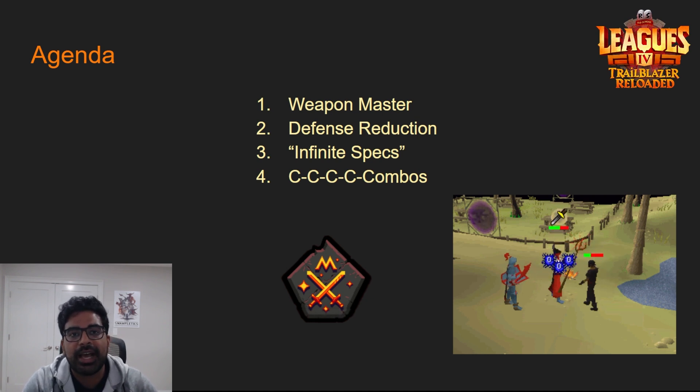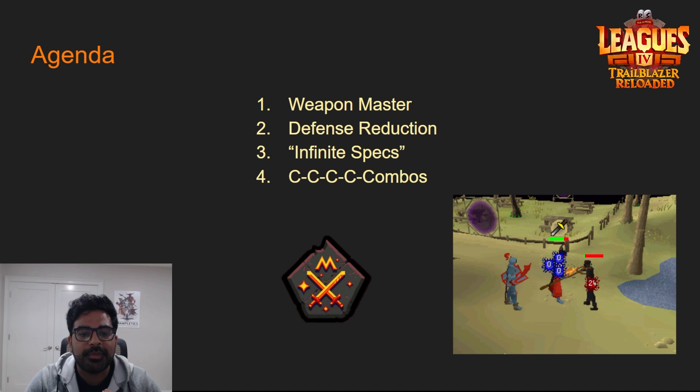We're going to talk about how this relic is valuable for defense reductions, how you can use multiple weapons to reduce defenses and stack them. We'll also cover a few different infinite spec approaches, which you'll understand better once I get into how Weapon Master actually works. I also have some very exciting combos — one I got from Discord, one I thought of myself — so don't forget to stick around for those.